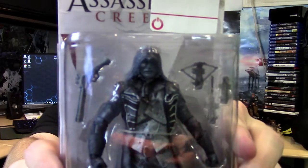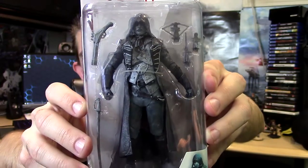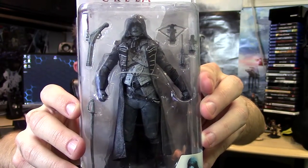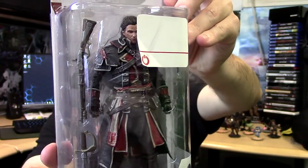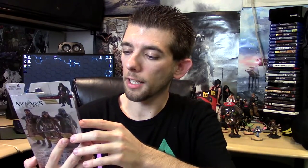The next item is another Arno figure, but this one is his Eagle Vision outfit where he's basically all blue. And one more figurine — Shea Carmack from Assassin's Creed Rogue, which I would love for them to bring to current gen consoles. This is him in his Templar outfit. It's a pretty cool character and I really like the detail of this figure — it looks really, really good.